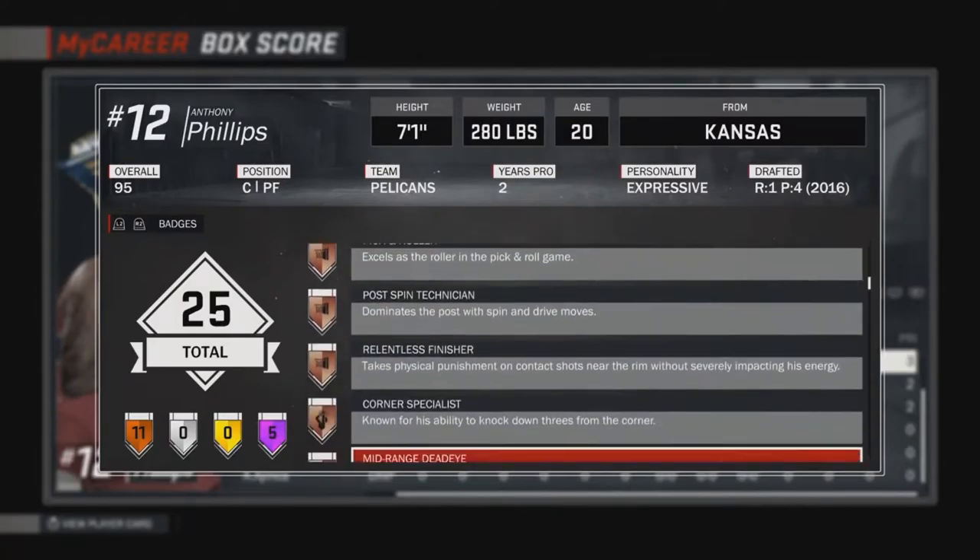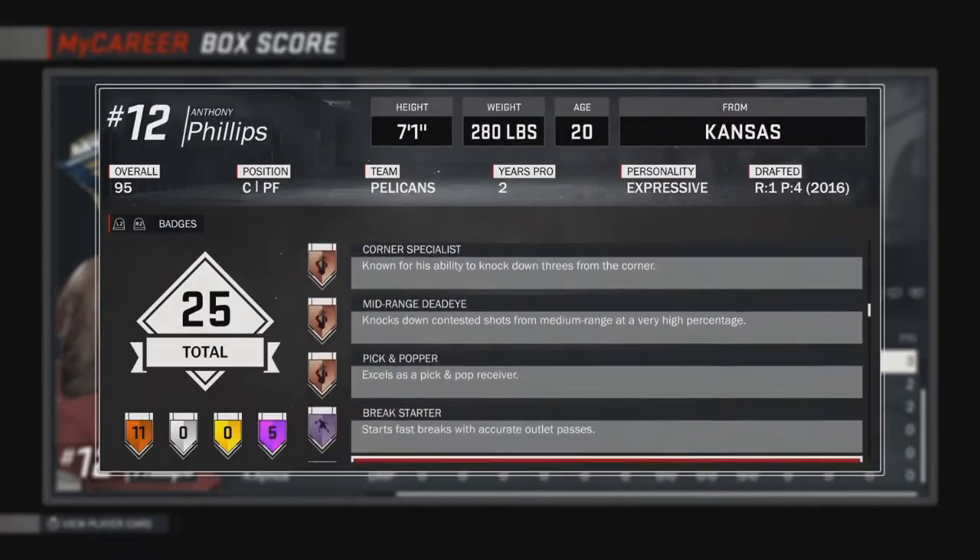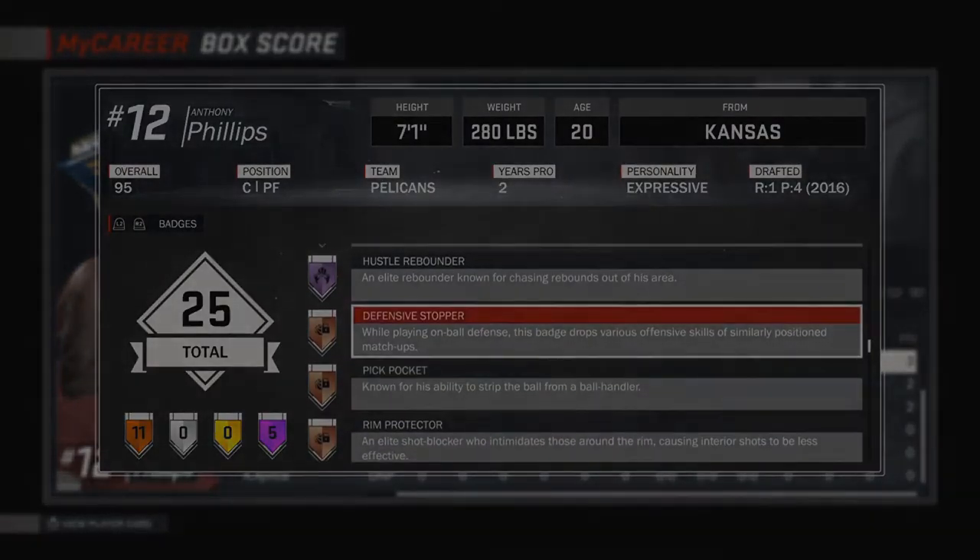For Brick Wall, set 100 screens — that's it, 100 screens. And for Bruiser, just have contact with people and you'll get it. It's King AJ and I'm out.